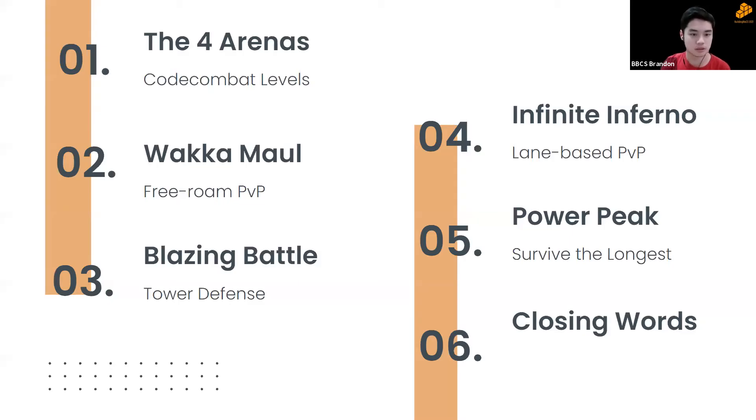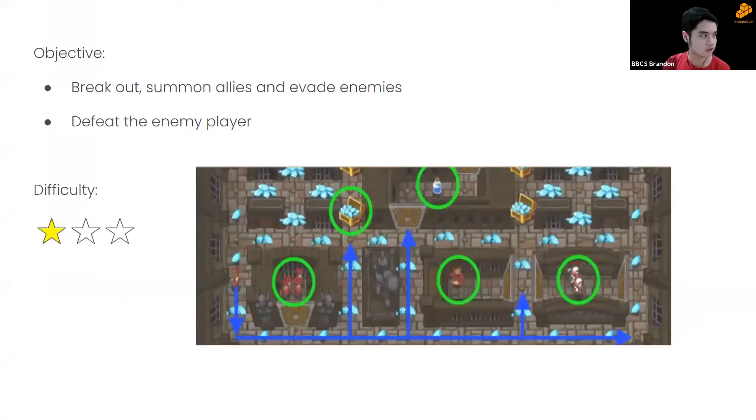Welcome to our Code Combat playbook. Brandon, Srinny, and Tristan will present today. Code Combat has four arenas: Wakamall, Blazing Battle, Infinite Inferno, and Power Peak. First up: Wakamall — a brawl through the Kith Guard dungeons where you battle friends and classmates. The objective is to navigate the maze, collect gems, summon units, evade enemies, and defeat the opposing player.